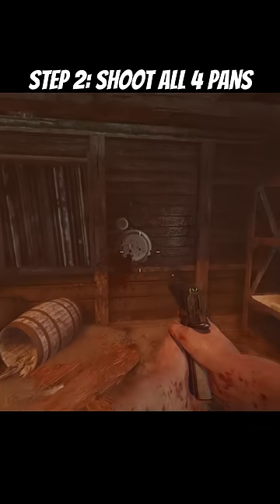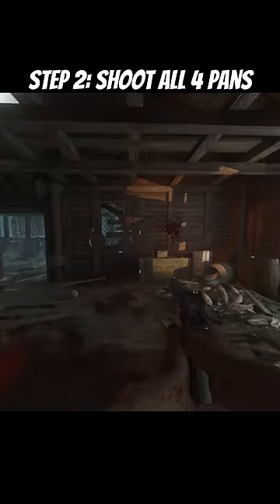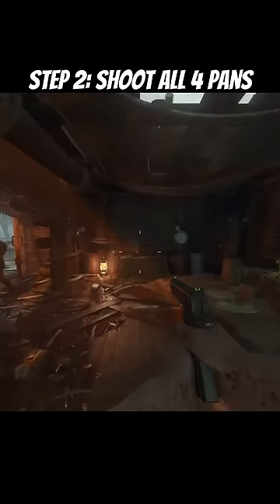Inside the fishing hut, there are four pans you have to shoot with the starting pistol. Once you shoot all four of these pans, as you can see, you'll hear this sound cue of Samantha laughing.